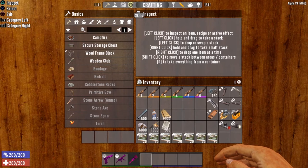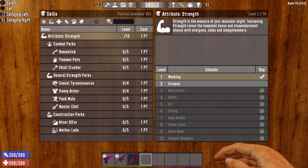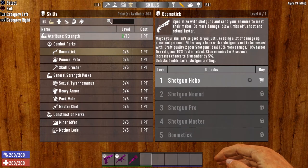The Blunderbuss is technically a shotgun weapon, which means that it will be governed by the Boomstick perk. Let's take a look at the Boomstick perk that is in the Strength tree. The first level of Boomstick can be unlocked right away at level 1, and that is Shotgun Hobo. It lets you craft quality two poor shotguns, deal 10% more damage, 10% faster fire rate, 10% faster reload, stun enemies for 6 seconds, and increases chance to dismember by 5%. It also unlocks double barrel shotgun crafting.